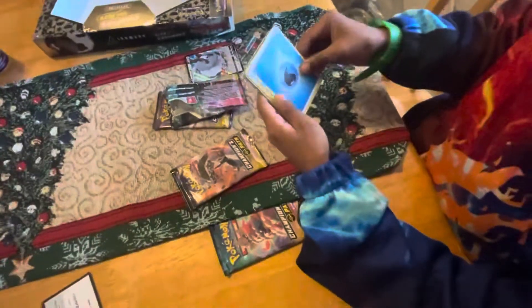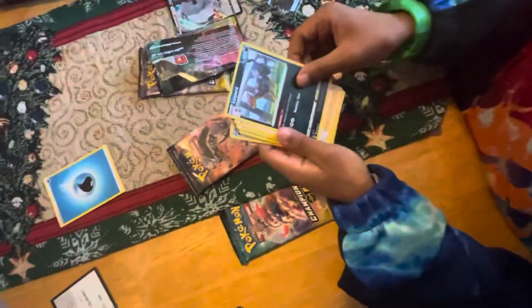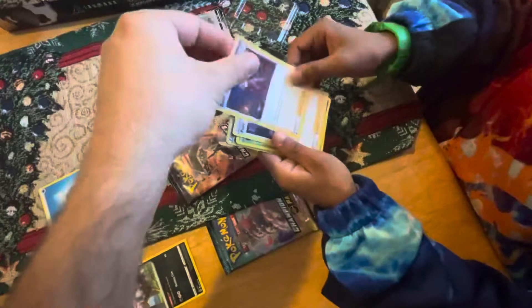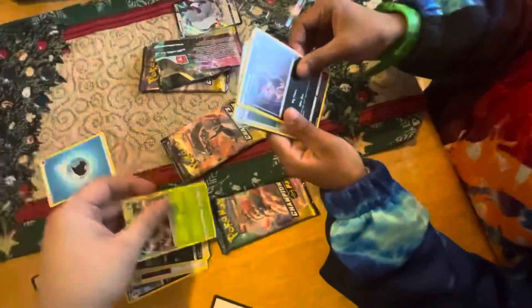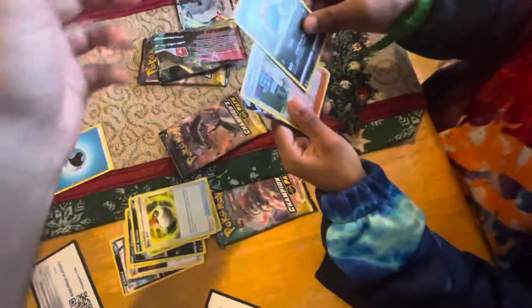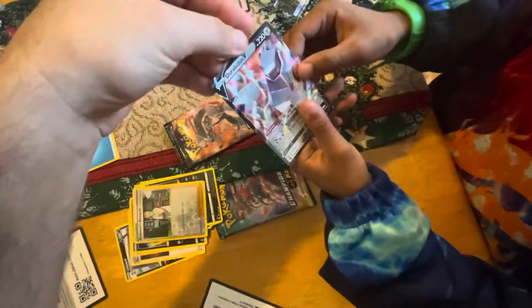Burn the energy. We got the water energy. We got the stage two life card and a trainer supporter and another supporter. We got Zigzagoon and Weedle and Perloin and Pokéball and we got Duraludon V. We'll have to take a look at that one later.